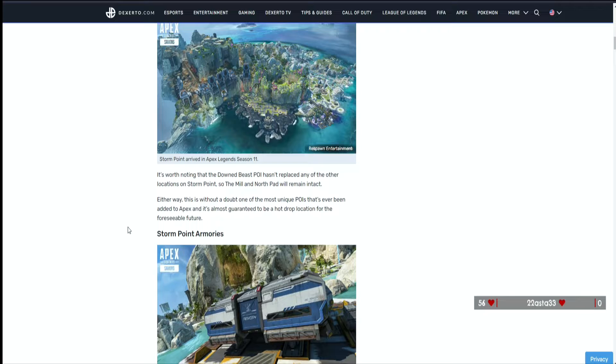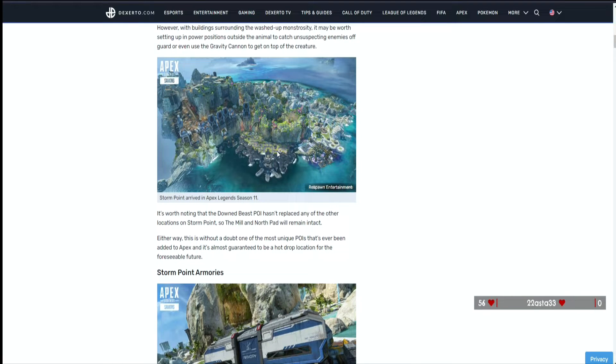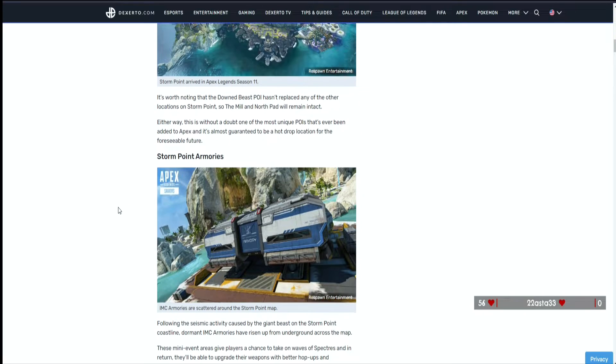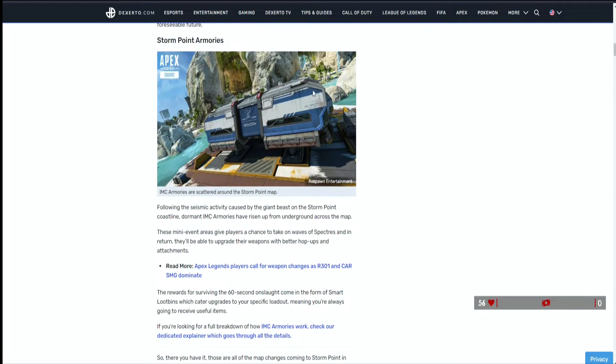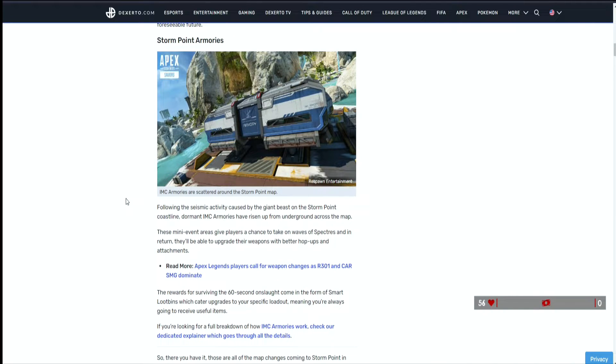The Down Beast is the most unique POI ever added to Apex and is almost guaranteed to be a hot drop location for the foreseeable future. Now for Storm Point armories - a new location to loot. Following the seismic activity caused by the giant beast on the Storm Point coastline, dormant IMC armories have risen up from the ground across the map. These mini event areas give players a chance to take on waves of spectres, and in return they'll be able to upgrade their weapons with better hop-ups and attachments.